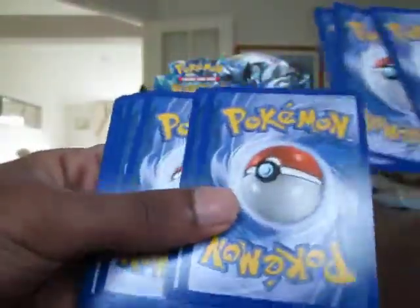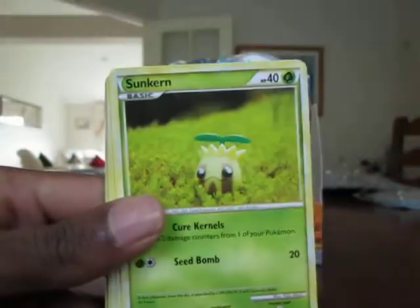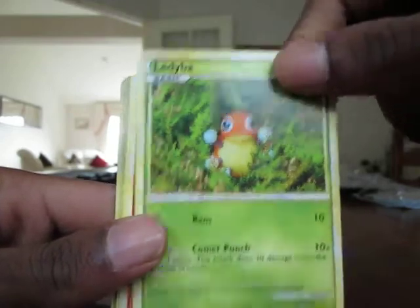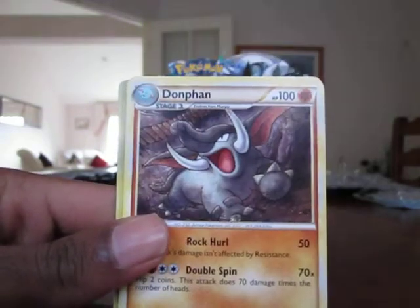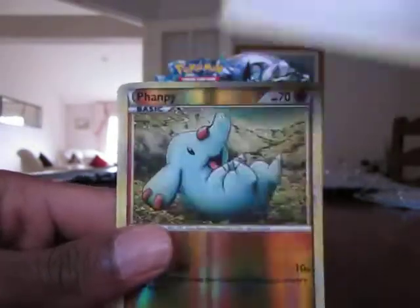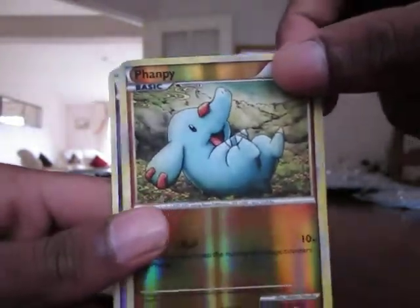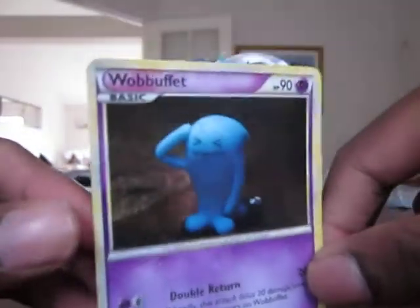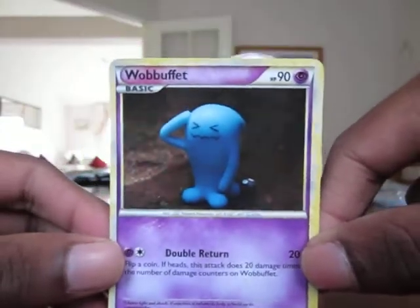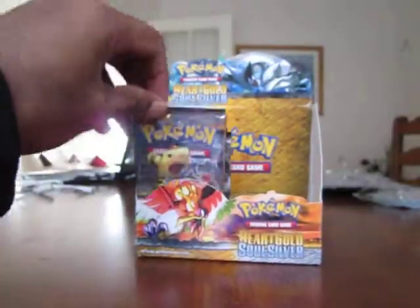Doing pretty well so far, still got a few packs left. Staryu, Suncrem, Fighting Energy, Ladyba, Vulpix, Don Phan, Heracross, Build Supporter, Fan for your reverse — that's common — and the rare, a Wobbuffet holo. It's hard to tell it's a holo, but it definitely is. Good holo.